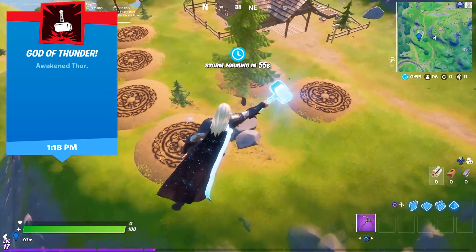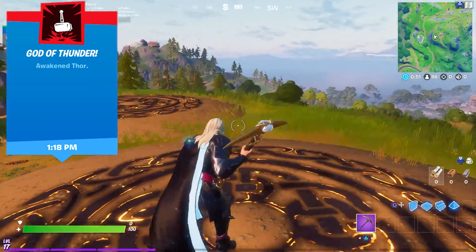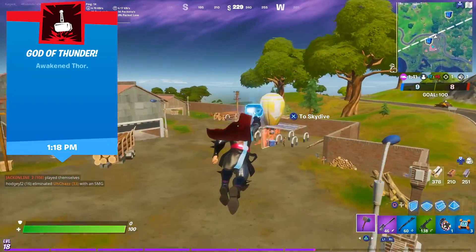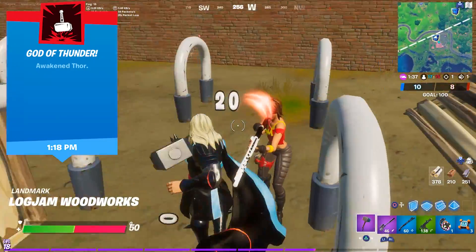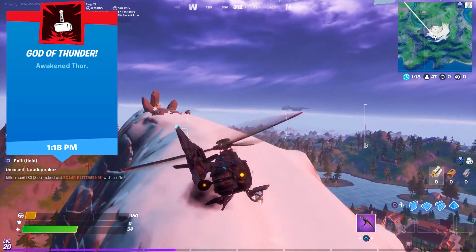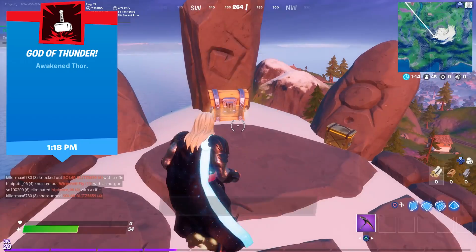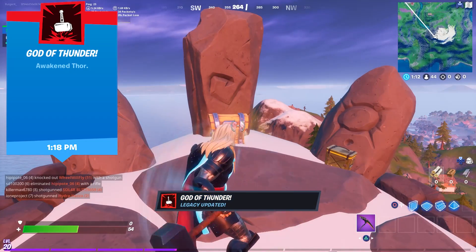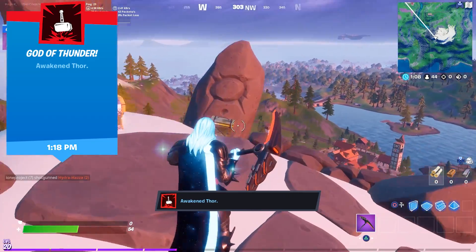Let's start with Thor. You have to visit 4 Bifrost marks — they are located on the hills next to Weeping Woods. For the second stage, you need to deal 100 damage with Mjolnir, so just start pickaxing everyone you see. But make sure you put the Thor skin on before you do these challenges or else it won't count. And for the final stage, you need to emote at the mountaintop ruins, located on the south side of Misty Meadows on the snowy mountaintop. Emote to awaken Thor and you receive the God of Thunder Legacy.